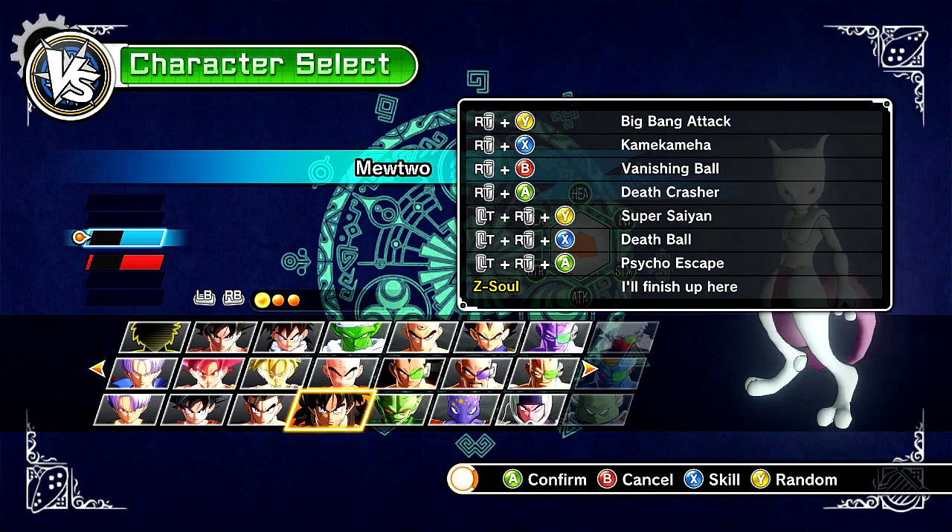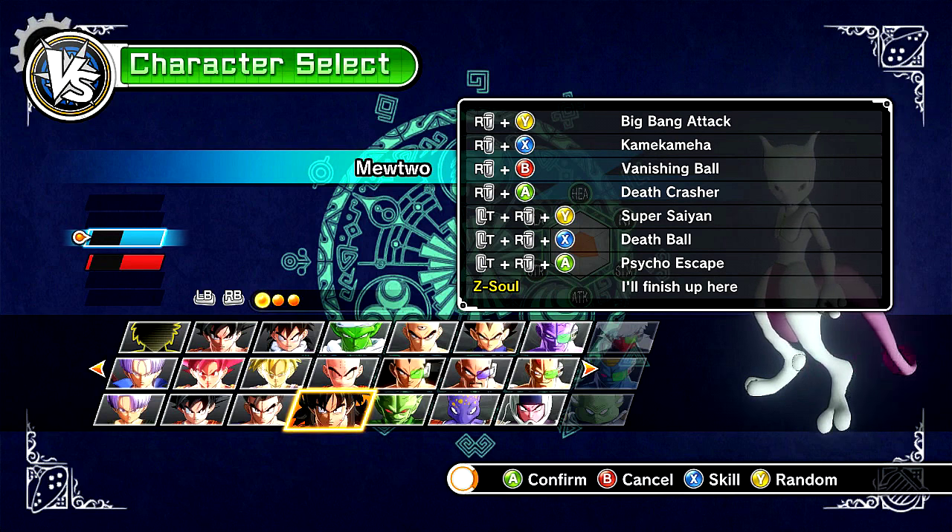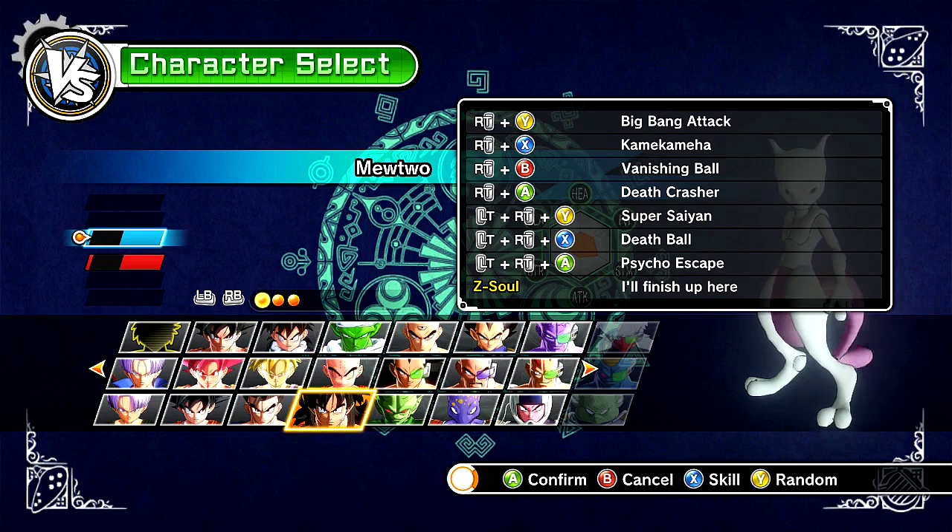Let's go ahead and check out his moveset. We got Big Bang Attack, Kamehameha, Vanishing Ball, Deathcrasher, Super Saiyan — which is actually the transformation into Mega Mewtwo X. I think it's Mega Mewtwo X. If I do get that wrong, please correct me in the comment section. We also have Death Ball as his ultimate, and then Psycho Escape.